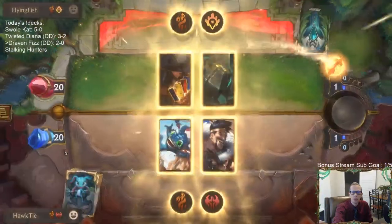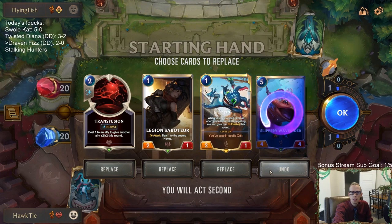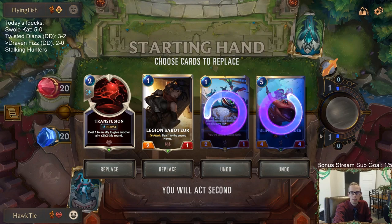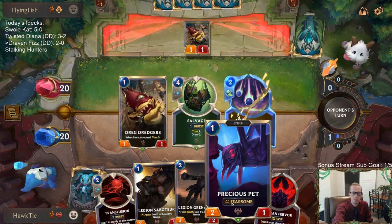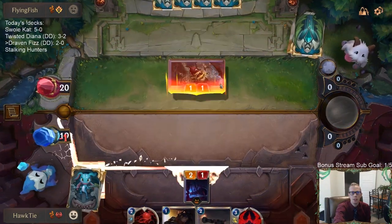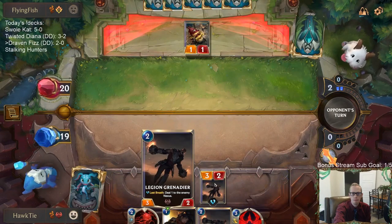Playing against Bilgewater PnZ - looks like Nautilus and discard/deep. It's a cool deck. Elusives are good for that matchup so I kind of want to keep Wave Rider. Maybe mulligan Fizz? I'll mulligan Wave Rider. We don't need to play Saboteur into the Dredgers but we'll play Grenadier.